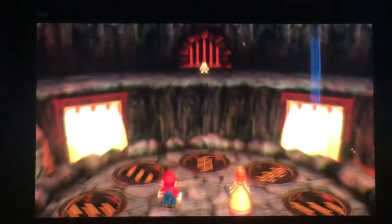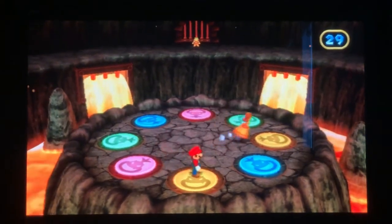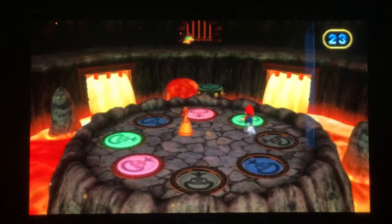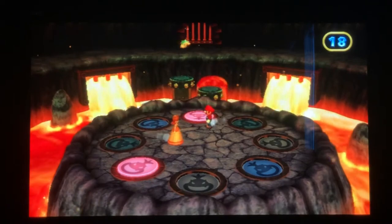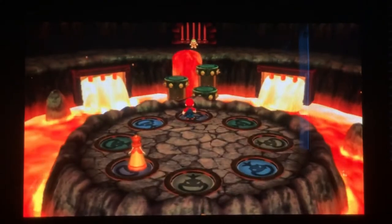Alright, we are good at this! First let's do yellow — we're going to ground pound them. Oh no, we missed the green one. And here's the pink one — whoa, that only took us 15 seconds!